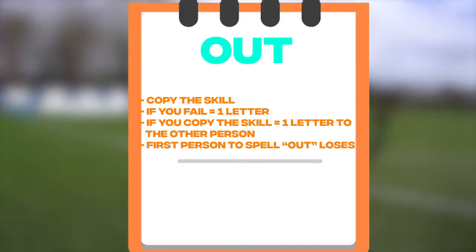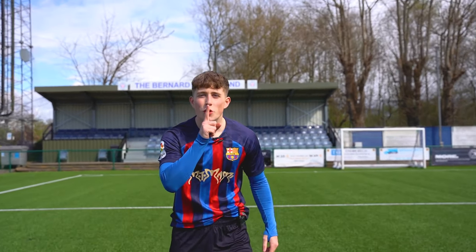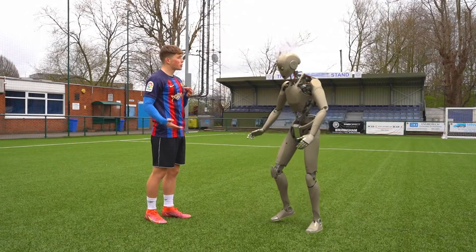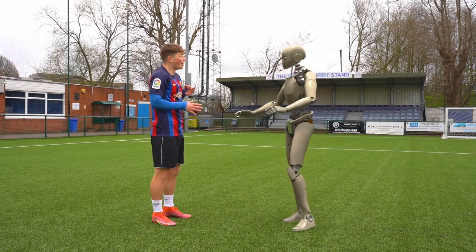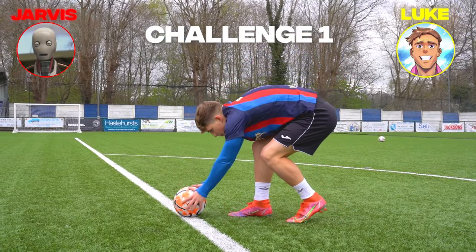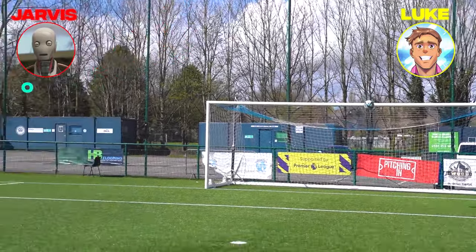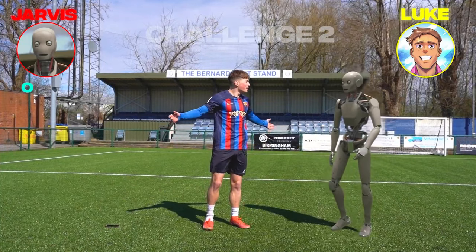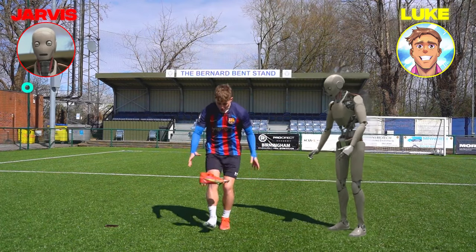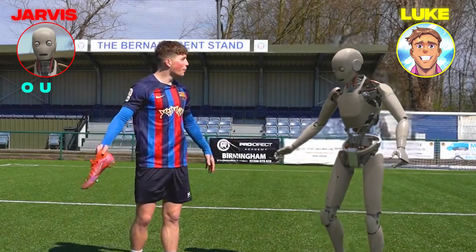All you have to do is copy my skill, and the first person to spell the word OUT loses. But little does Jarvis know, I have a few tricks up my sleeve that I know he can't do. Seeing as you're the special guest on the channel, I'll let you go first. So he's given me a ball and gone over to the 18-yard line — he wants me to hit the crossbar. He's given me a free win on this one. That's an O to you. Now Jarvis, you have an O already, and I want to put you under pressure early — all you have to do is take off your shoe and do an around the world with it. Oh wait, you don't have any shoes. I guess that's another point to me then.